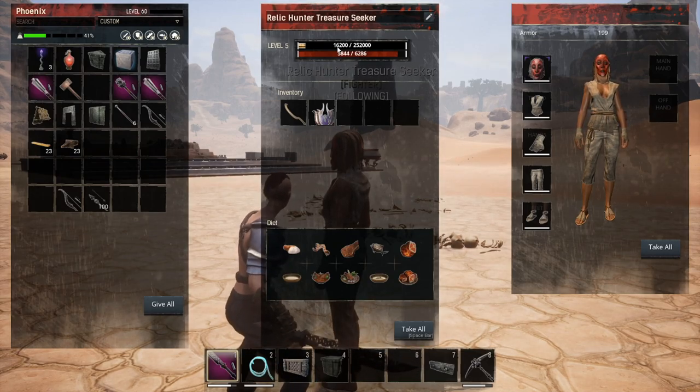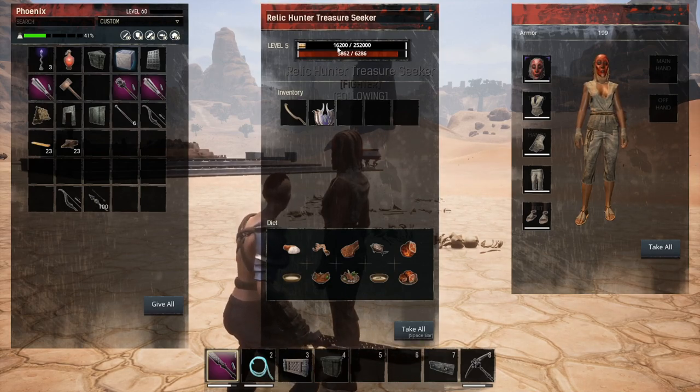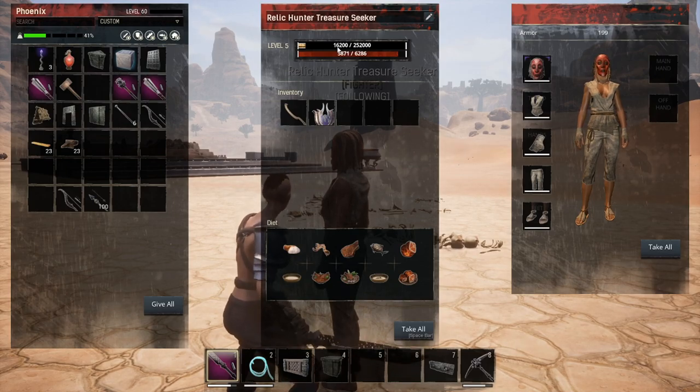So that's the experience points that I get with the settings that I have on my game. If you are getting more or less experience points, it is because you have different experience multipliers set up on the server or the game that you are playing on.